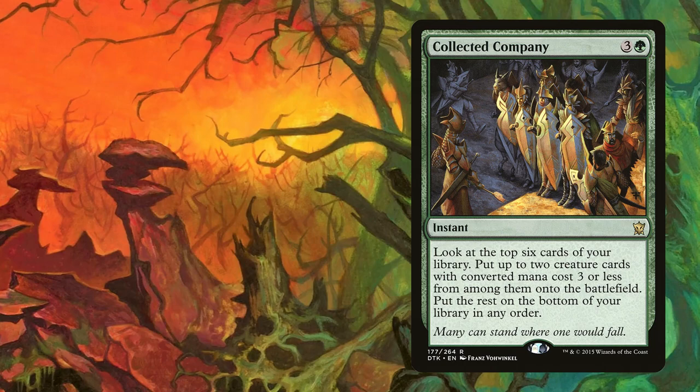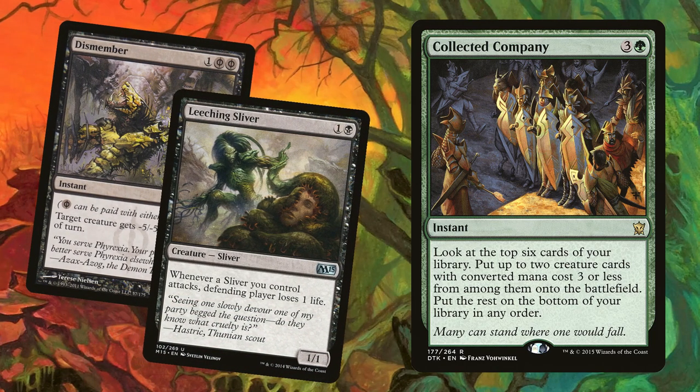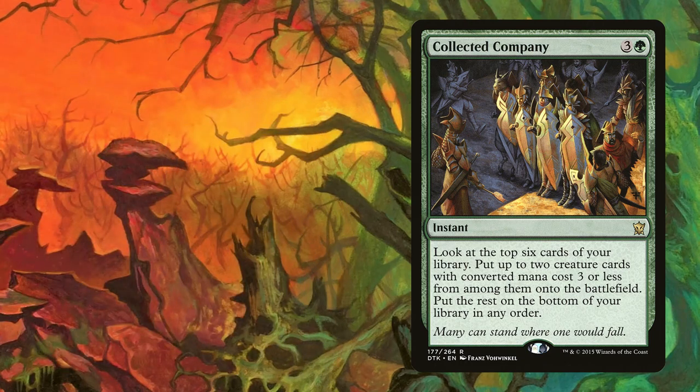If you're wary about Coco, as many are, four Dismembers or simply four more slivers that suit your taste will also work here. However, I'm still a big advocate that this card is a must.